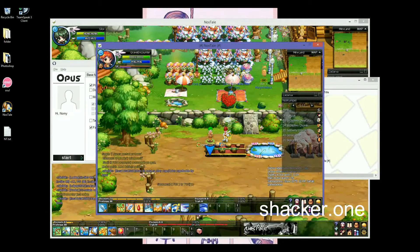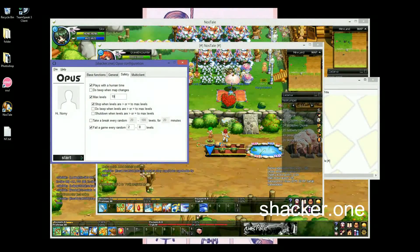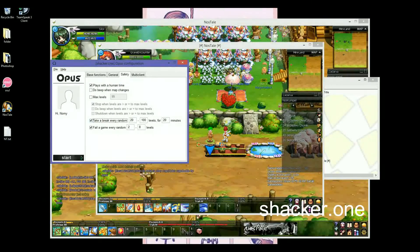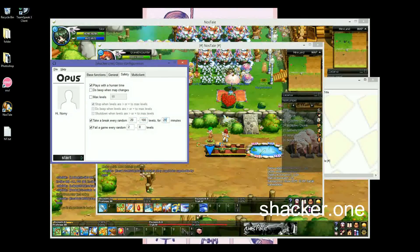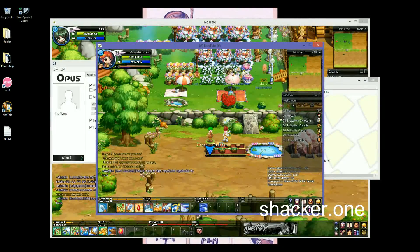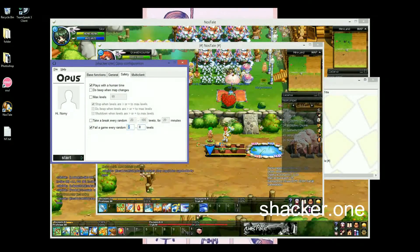When the game master tries talking to you and you don't respond, he teleports you to another map, and when he teleports you it will beep. Max levels is how many times the bot will play. Take a break every random 20 to 100 levels for 20 minutes — it takes breaks like a human would.